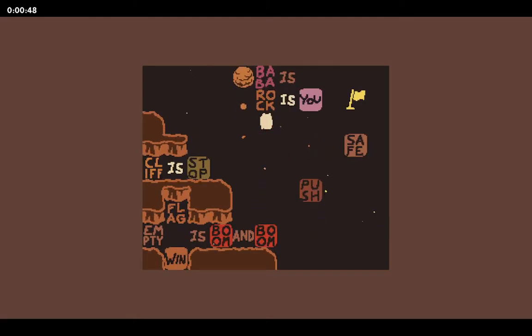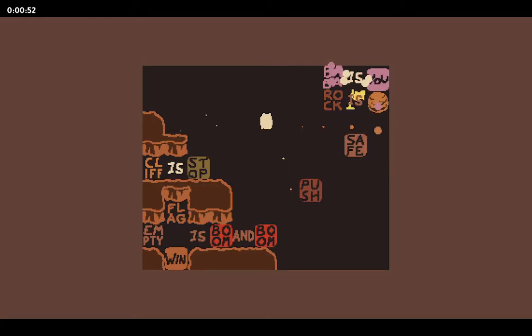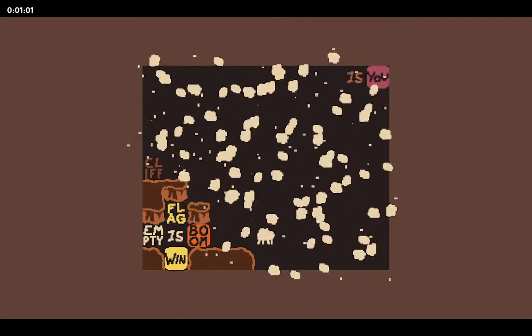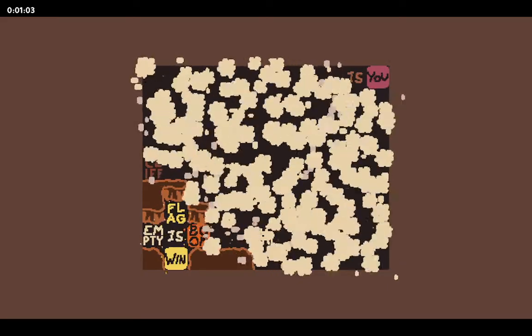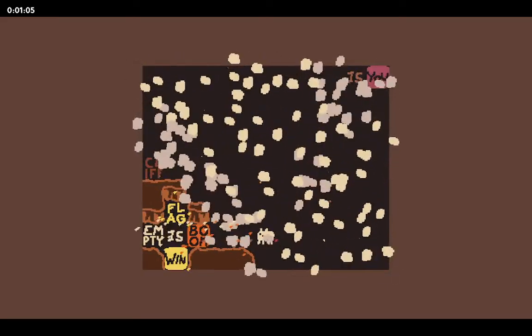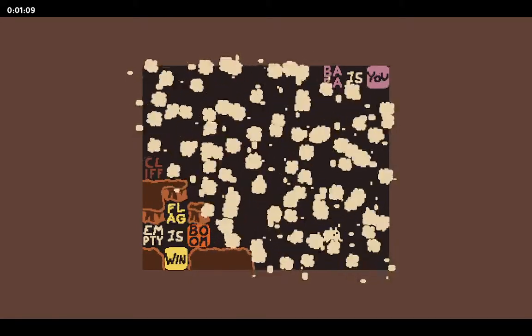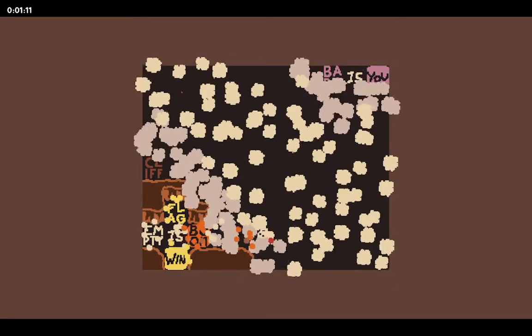There's a rock here for some reason. The rock will serve as an empty spot, I guess. Baba is safe. The problem is... luckily the 'and Boom' part is something that also dies. But damn it - the flag isn't safe enough here.